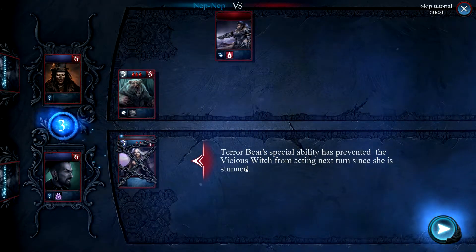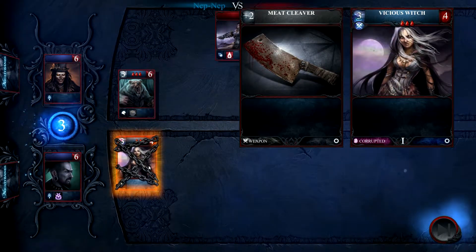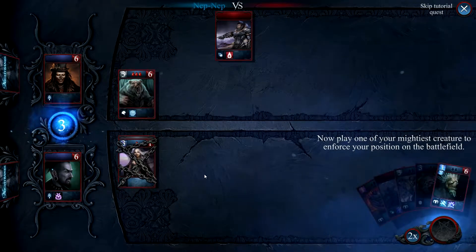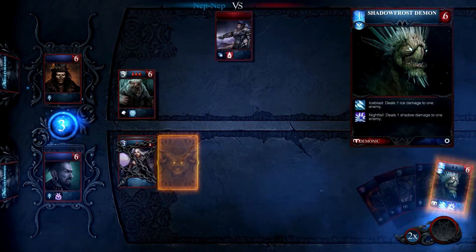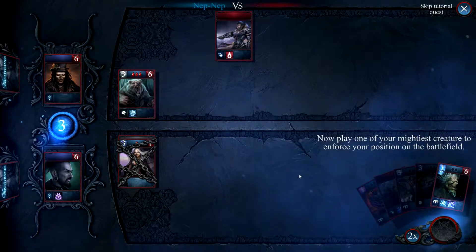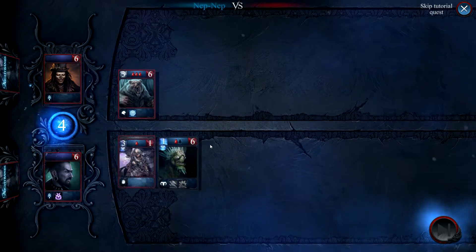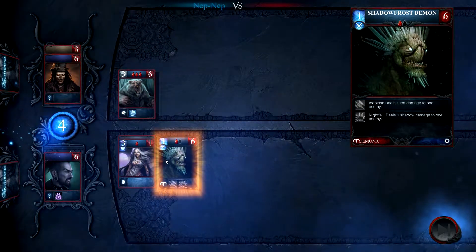The Terror Bear's special ability prevents you from attacking next turn, since you're now stunned. Well, that sucks, considering we've just buffed it, but oh well. Let's hope it doesn't die, which it probably will. Now, play one of your mightiest creatures to enforce your position. He's got a shitload of health, so he can suck up damage. Fair enough.